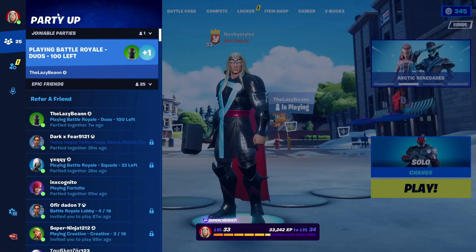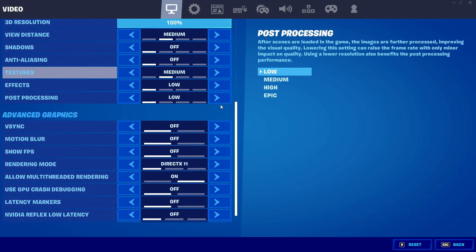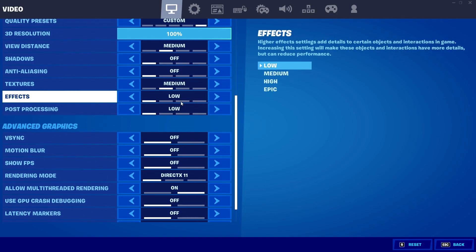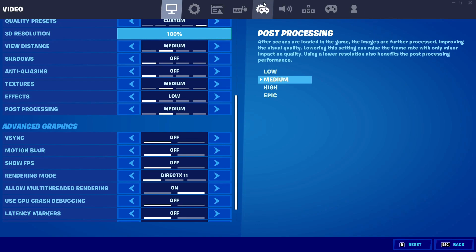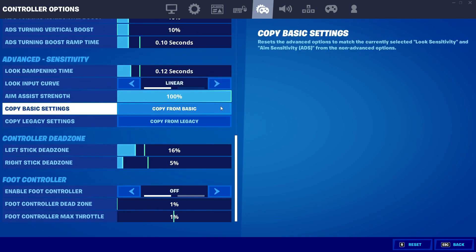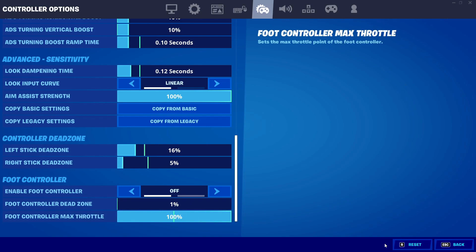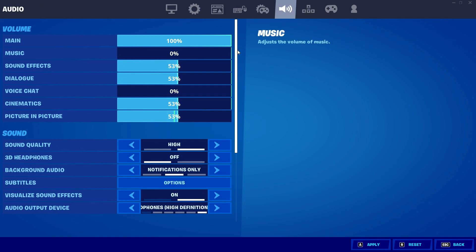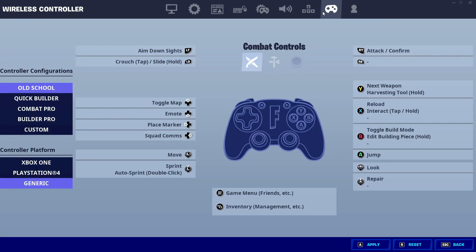After that, go into the menu and go into Settings. Scroll down until you see the Post Processing setting and turn it on — put it to Medium. Then go into Controller Options and put the controller max throttle to the max. Click Apply. Then go into Audio and set it to Game Audio. After that, go into the Wireless Controller setting and put it to Old School and Generic.